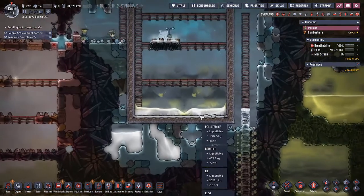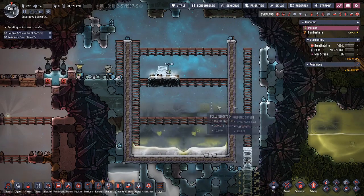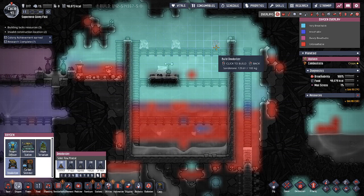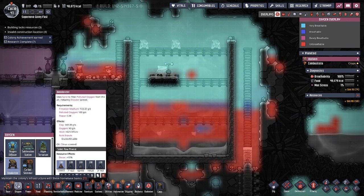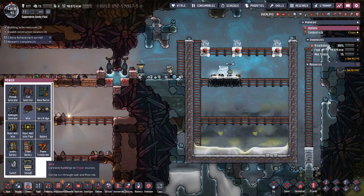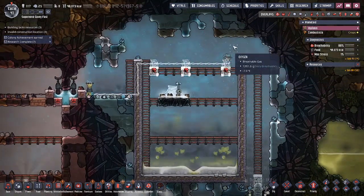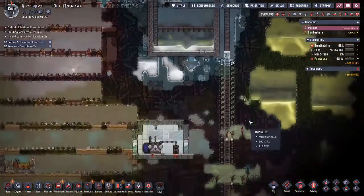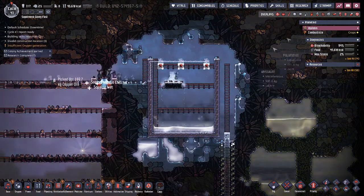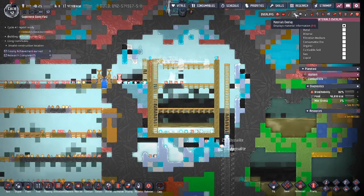Unfortunately, one of the things that did happen was some of the polluted ice melted, so we have some polluted water in here that is off-gassing into some polluted oxygen. One of the things we can do is give them a mesh tile as a base, and then what will end up happening is if that polluted oxygen reaches the top, it will get converted to regular oxygen and give off some oxygen just to the outside of our base. That is fine with us, and as long as we keep getting that cool salt brine, we're good.